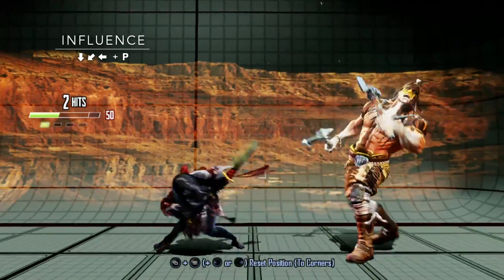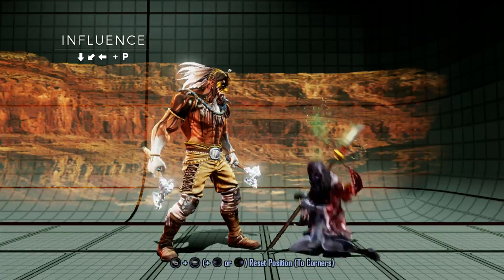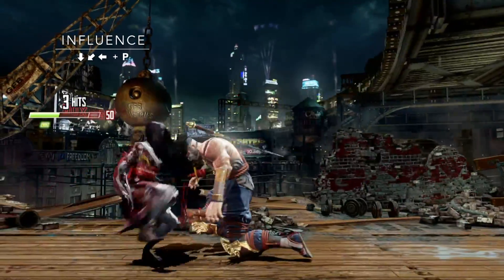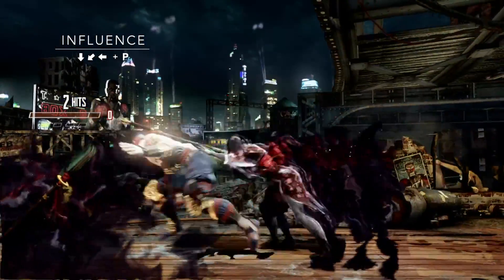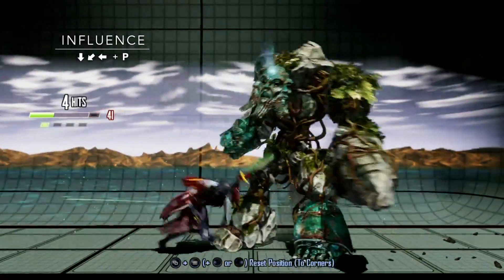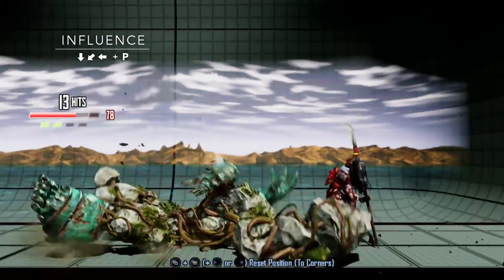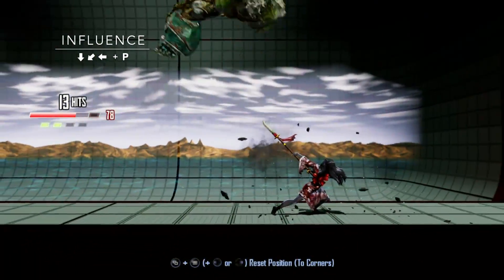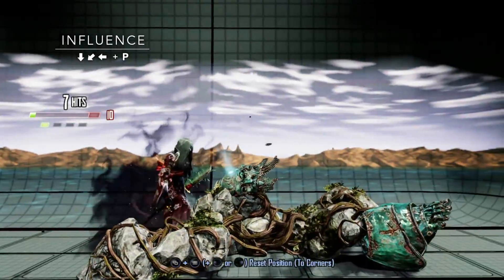Opener Influence is the quickest command grab in the game — the light version is even faster than normal grabs. The heavier versions take longer to start up but cover more distance. If you have full Wrath meter, you can combo off the last hit. Shadow Influence travels far and once the flash starts, your opponent can't move anymore. The linker version turns Hisako into Speedy Gonzales. The ender version causes a hard knockdown, allowing you to reset Wrath and plan your next setup. Shadow Ender Influence also causes a hard knockdown, but the extra damage really isn't worth it.